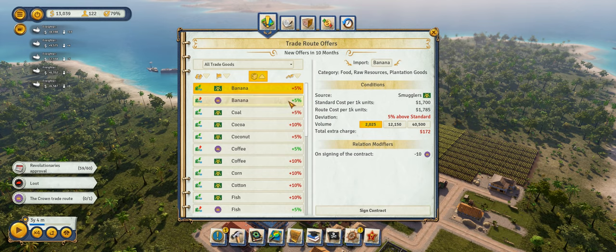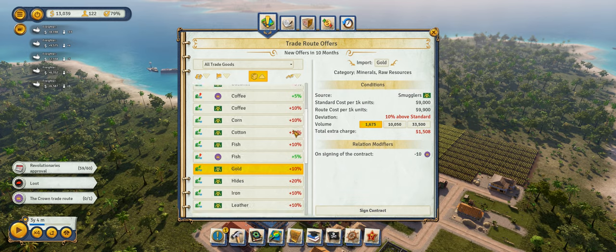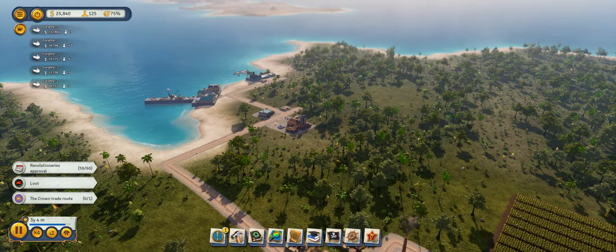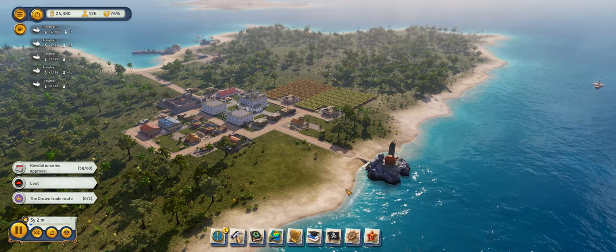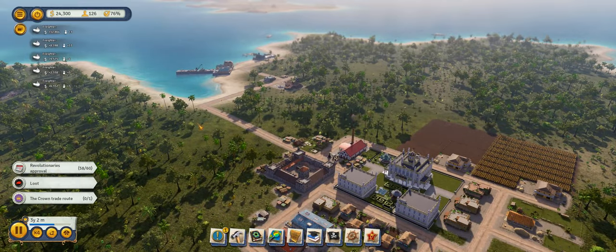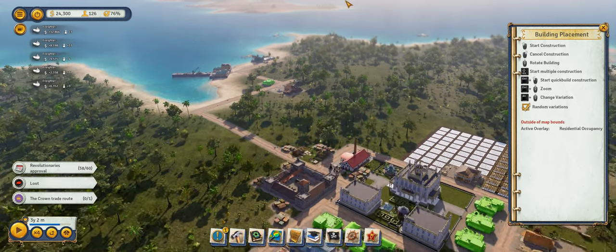Might as well go ahead and complete this trade route. We can export fish and gold. Let's go ahead and export the 125 gold. That'll give us a little bit more time on the crown mandate. I'm not really low but I want to give myself a cushion. When you have easy-to-complete missions, it's kind of a why-not type thing — you don't lose anything by completing them, so might as well, right?